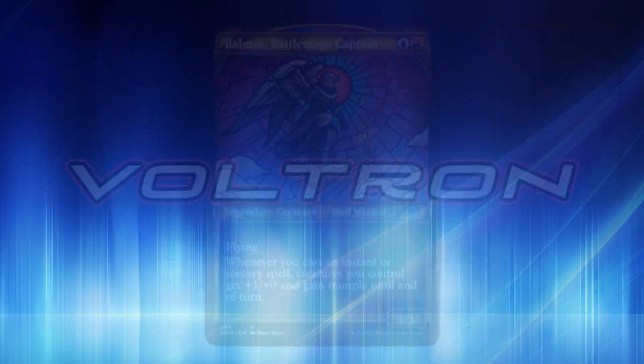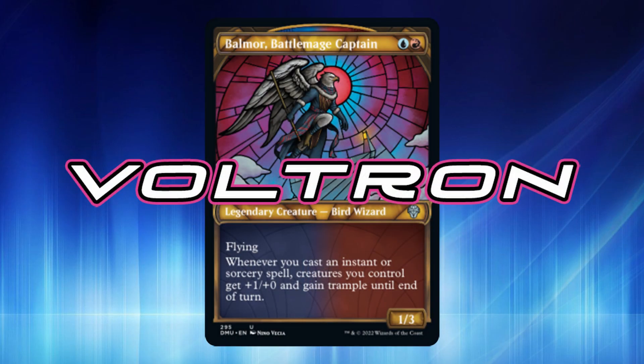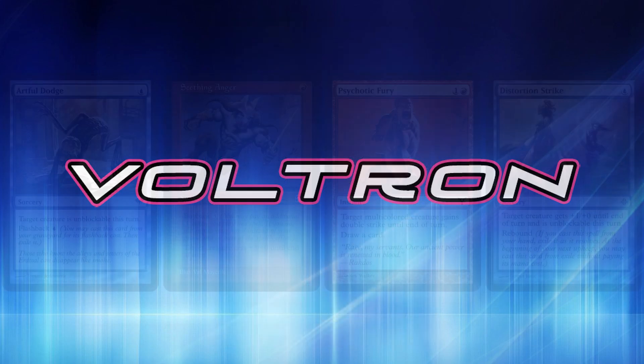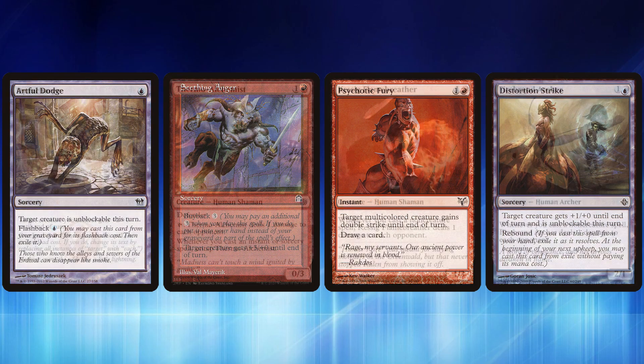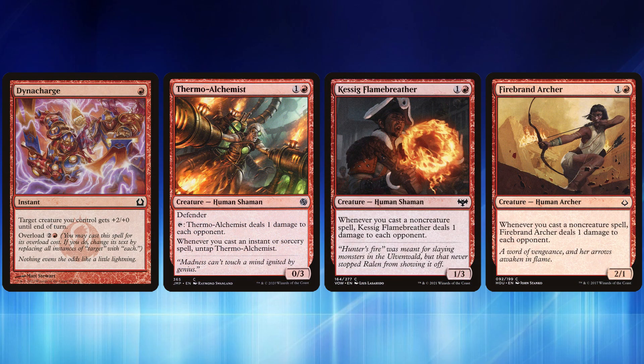Since we're casting a bunch of spells, Balmore himself becomes a massive beater — so why not add a Voltron-style back end? Artful Dodge, Seething Anger, Psychotic Fury, and Distortion Strike are great ways to make a creature unblockable or simply buff it up and give it double strike to win with a single swing. Definitely things you don't want to forget about if you're playing a prowess-based strategy.